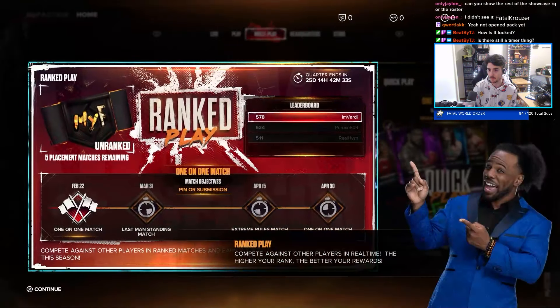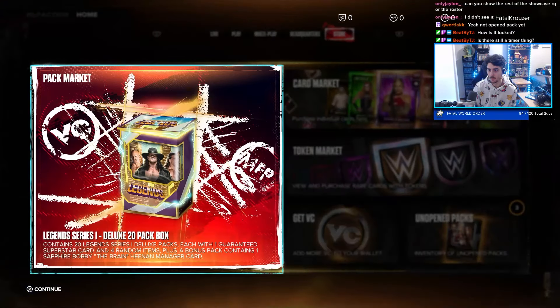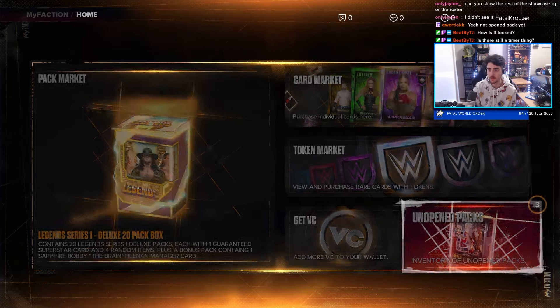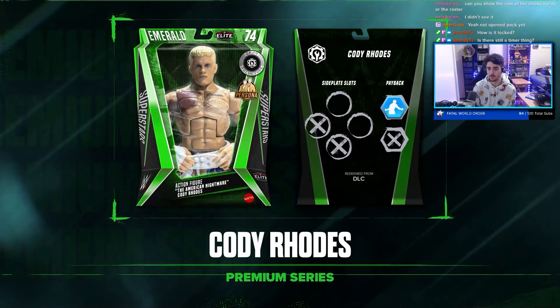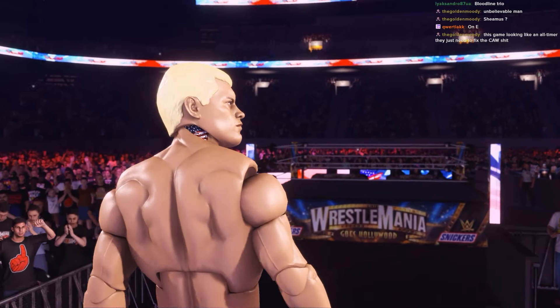The next one is Elite Cody, also known as Action Figure Cody. Again, very easy to get because he has a priority bonus. Go to the My Faction store, click on the tab called Unopened Packs, and simply open the pack and you will unlock Elite Cody Rhodes. These Elite models are some of my favorites — I would love to have a full Universe Mode just filled with these Action Figure looking models. This Cody Rhodes has the torn pack, and it moves and looks like an Action Figure. It's some of the coolest models in WWE 2K24.